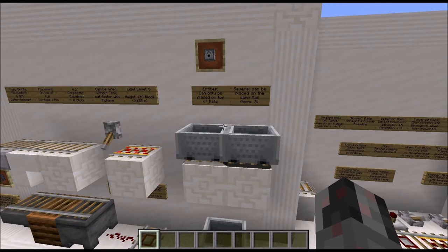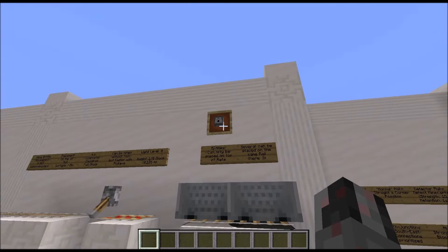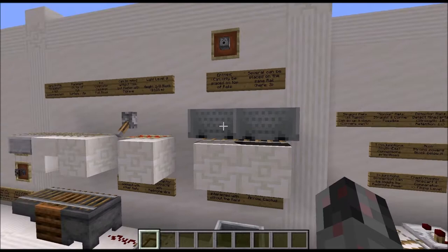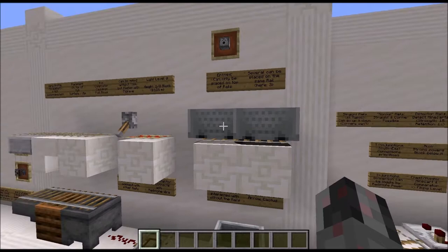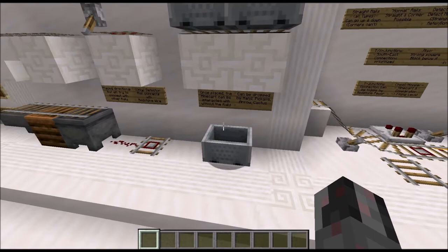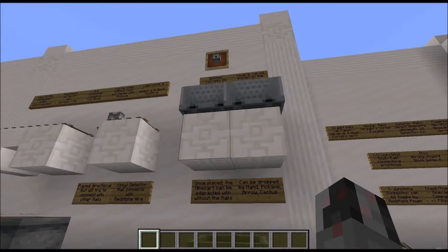Let's talk about the minecarts. Minecarts can only be placed on top of rails — you can't just place them somewhere else. You need a rail and you need to click on that rail to place the minecart. You can also do this automatically using a dispenser, which also needs a rail. You can place several minecarts on the same spot. Once you have placed a minecart, it is more or less independent of the rail. It follows the rail, but it can also lie around without any rails below it, so you can remove the rails or just push it over the edge.